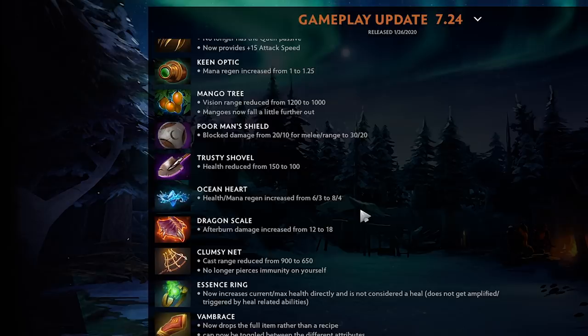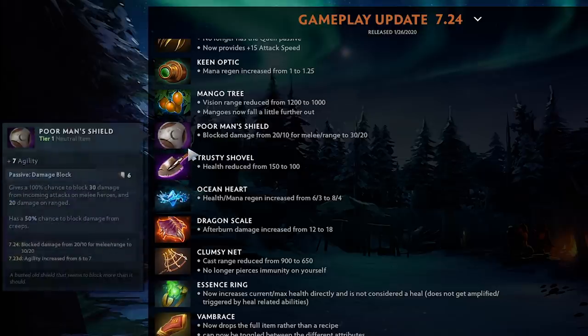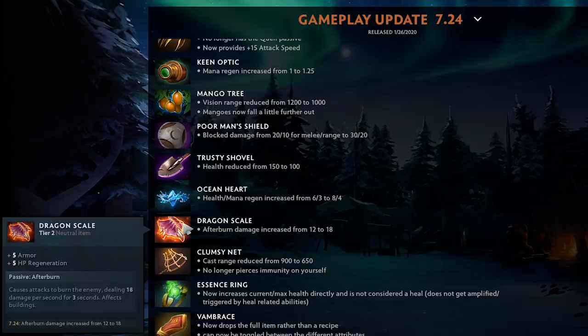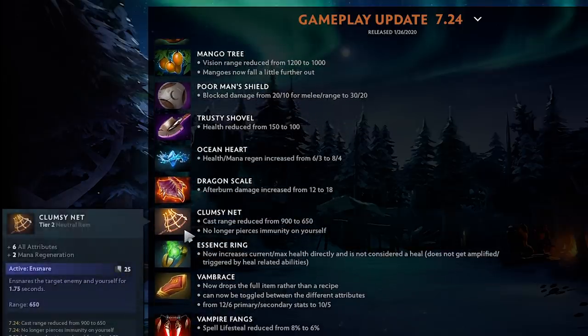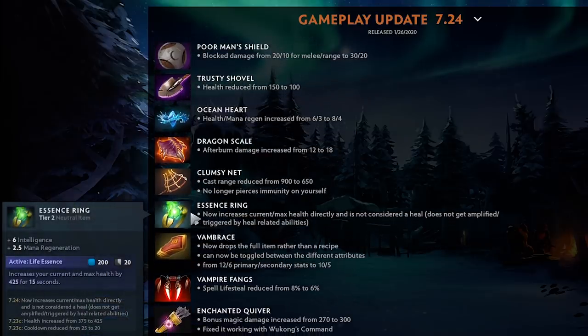Ocean Heart buffed: six HP regen increased to eight when in the river, plus more mana regen — those are very high numbers for the early game. Dragon Scale after-burn damage increased from 12 to 18. Clumsy Net cast range reduced, which is good because you could cast it literally across the map, and it no longer pierces BKB on yourself so if you're BKB'd you can still net people. Essence Ring now increases current max health directly rather than being a heal, so use it at the beginning of the fight.